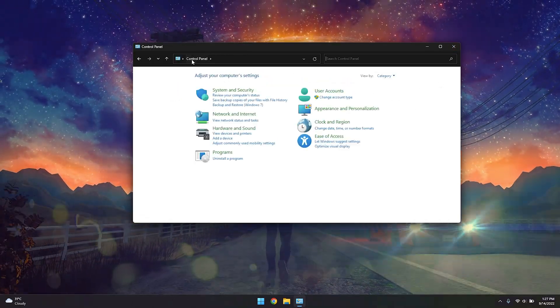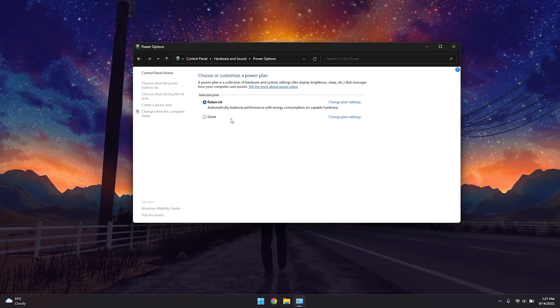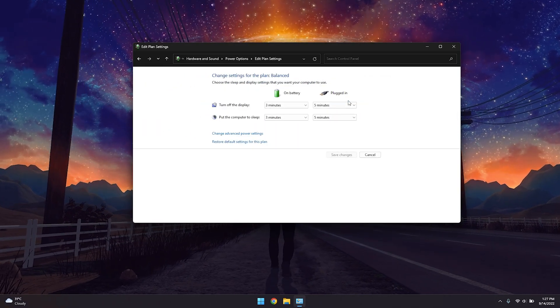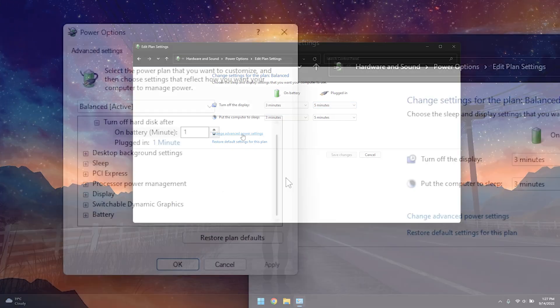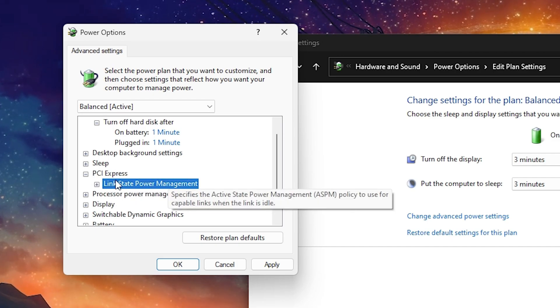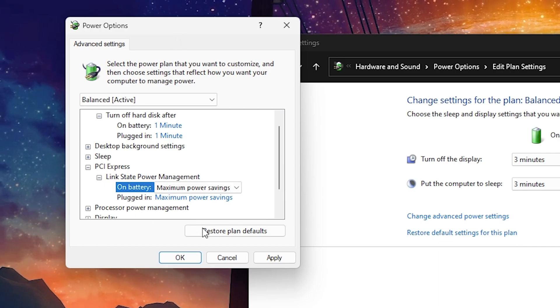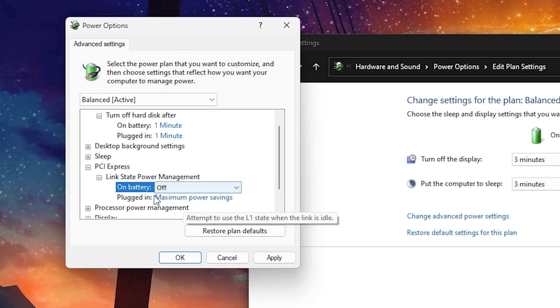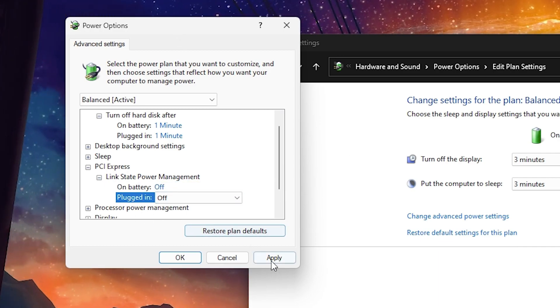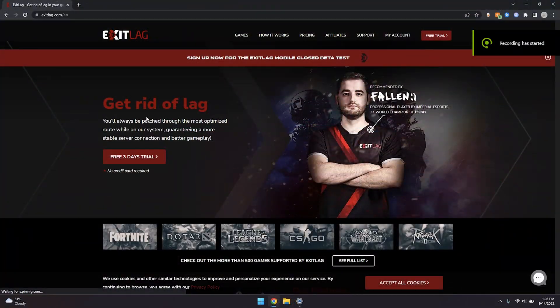Go back to Control Panel, go into Hardware and Sound, then Power Options, and click on Change Plan Settings. Click Change Advanced Power Settings, scroll down to PCI Express, expand it, click on Link State Power Management and expand that. If you're on a laptop you'll see two options — set both to Off. Click Apply and OK, then close the window.